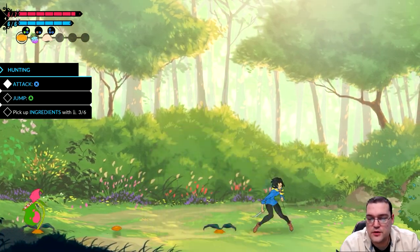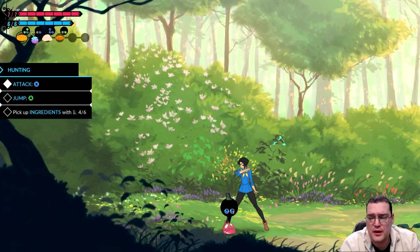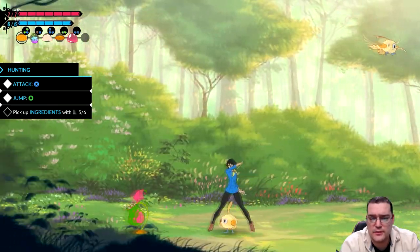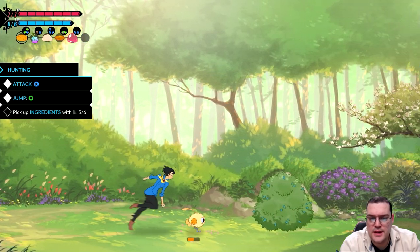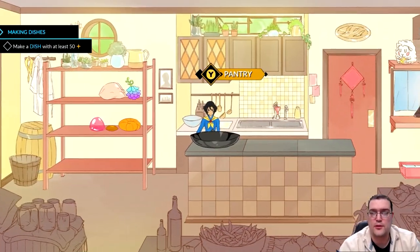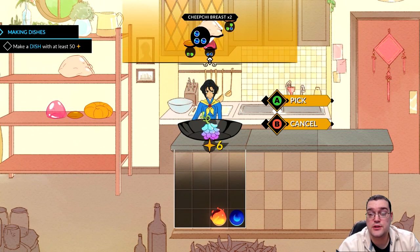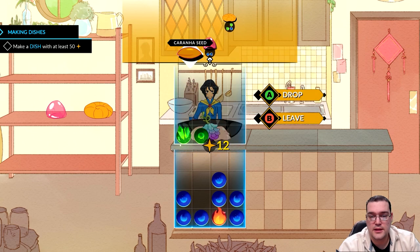You have to be careful as these ingredients will fight back, but Mina is a pretty capable fighter. At the start of the game there's not too much to worry about combat-wise. I'd say at the beginning you're looking at more of a story-driven and cooking-driven experience rather than a combat-driven one. Let's take these ingredients and drop them in.